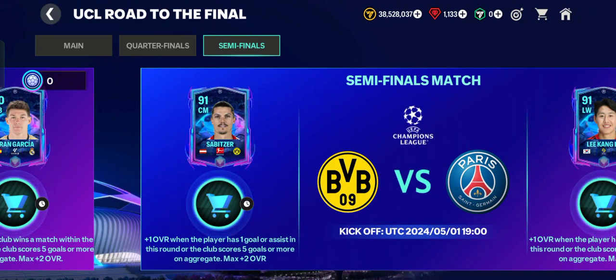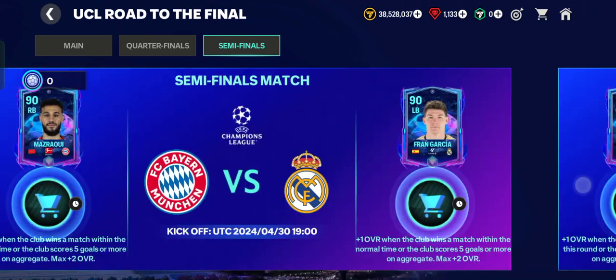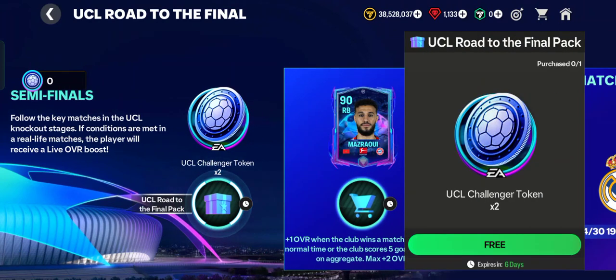For the second semi-final match, Borussia Dortmund versus Paris Saint-Germain, if you choose Sabitzer or Lee Kang-in, the condition is +1 OVR when the player has one goal or an assist in this round, or the club scores five goals or more on aggregate. So please choose wisely.